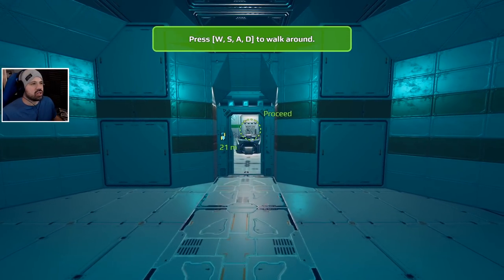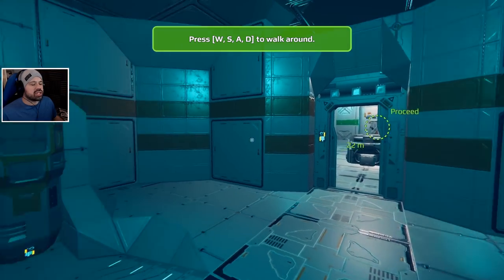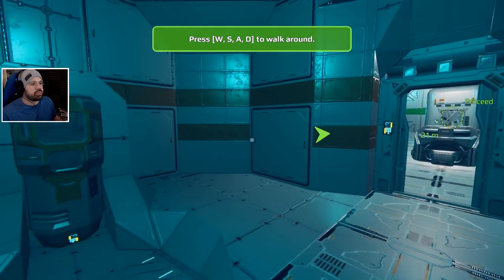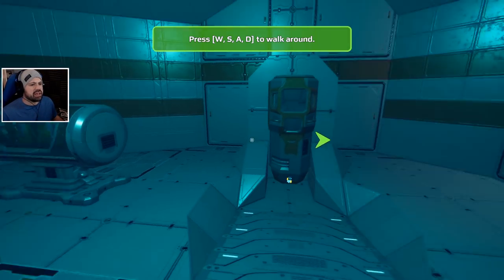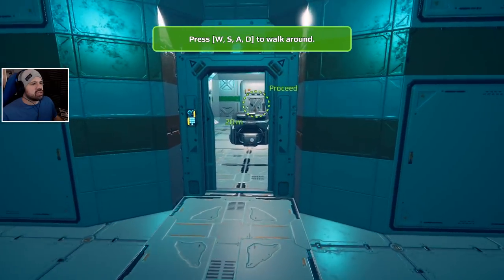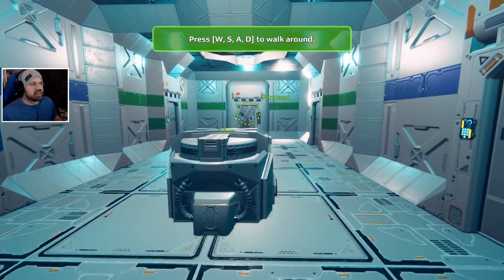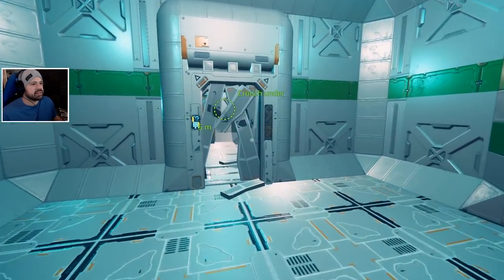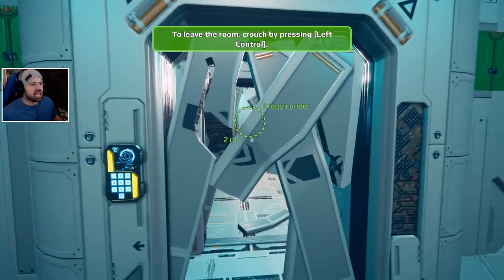Let's get used to the controls - WASD. I also had to change the FOV; I had it set to 90 but 70 works much better, which is also what I use in Seven Days to Die. WASD to walk around - let's proceed. This looks all really fancy, I like it. Crouching under works nicely.